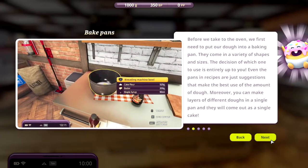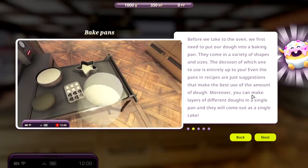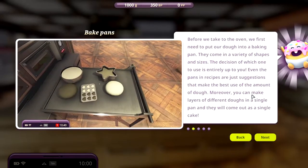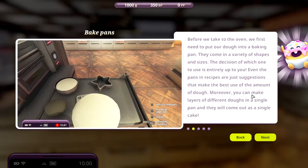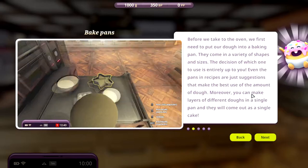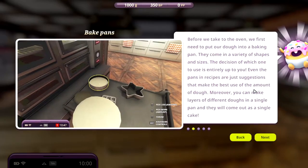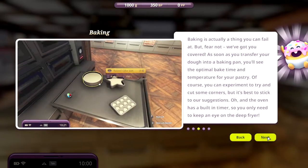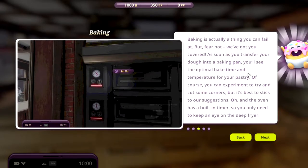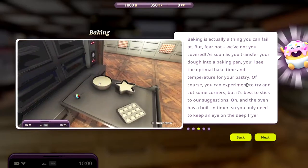So this is the tutorial, I think, where we read it instead of doing it. Before we take to the oven, we first need to put our dough into a baking pan. They come in a variety of shapes and sizes — the decision of which one to use is entirely up to you. Even the pans in recipes are just suggestions that make the best use of the amount of dough. You can make layers of different doughs in a single pan and they will come out as a single cake. Baking is actually a thing you can fail at, but fear not — as soon as you transfer your dough into a baking pan, you'll see the optional bake time and temperature for your pastry.